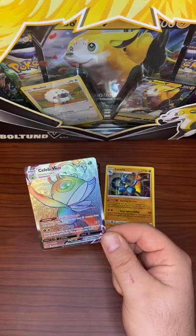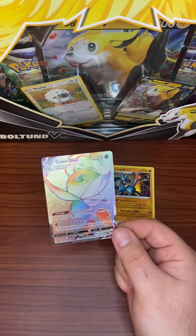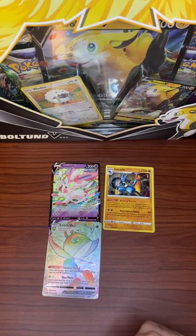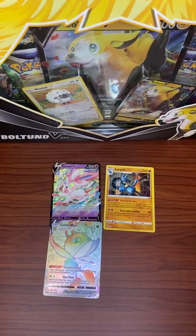Have a good weekend, take care of yourselves. Maybe we'll do the Bolton V-Box you see in the background, maybe we'll do the Umbreon Tin, or maybe we'll finally get into that Brilliant Stars ETB that I've had in the background for weeks. If you have a preference let me know down in the comments. Otherwise guys, take care, have a good night, and I'll see you next week. Bye bye.